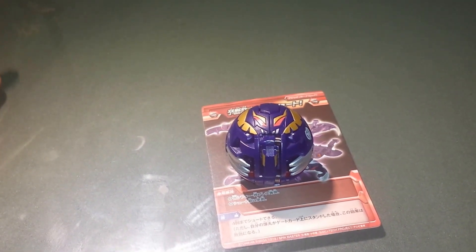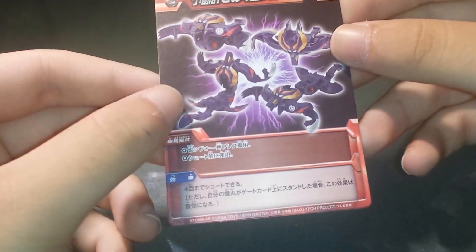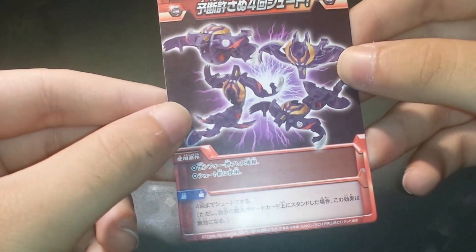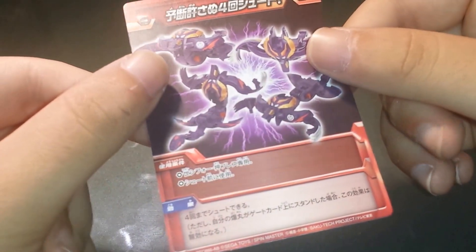Without further ado, let's get to the review. Starting off with our gate card — it is Yodan Schieffer's ability card. I'm pretty sure it's for its form change, since this is a form changer after all. Pretty basic ability card, nice finish on the back.